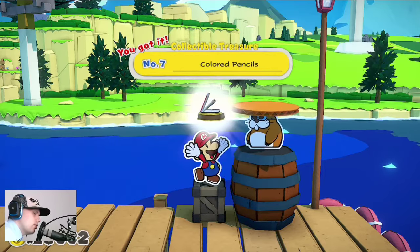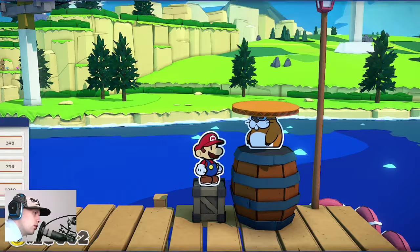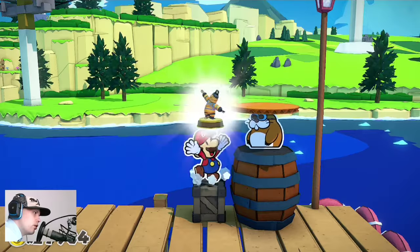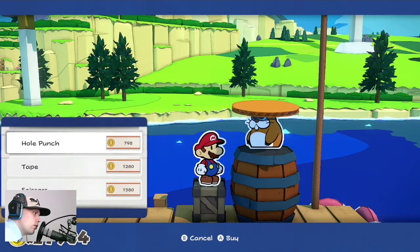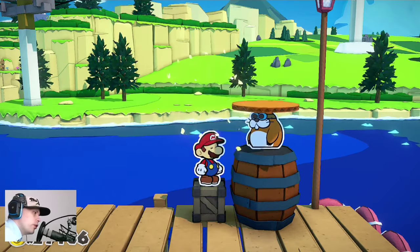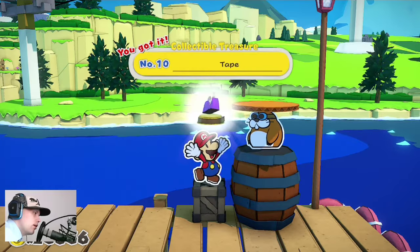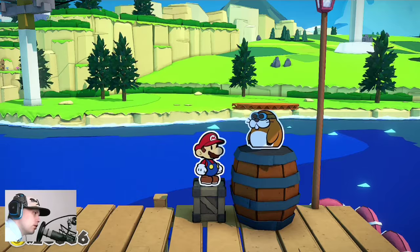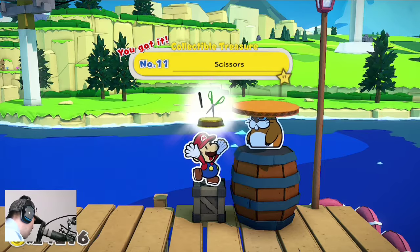Color pants — that was the first or second boss we have found. Rubber band was one of the hardest bosses we have — not hard but annoying. Cool punch. Tape, little bit annoying. And Scissors.